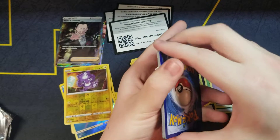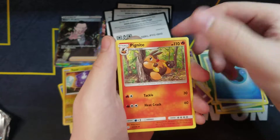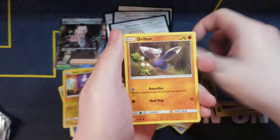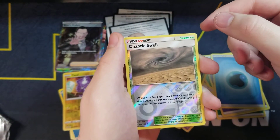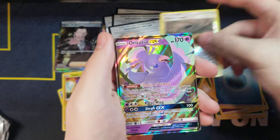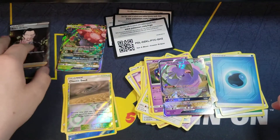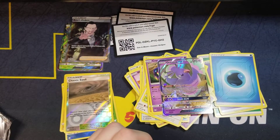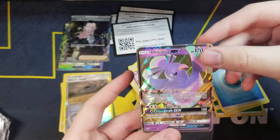I don't really look into that too much. Unidentified Fossil, Pigsnite, Professor Oak's Setup, Eevee, Tangela, Drilbur, Pancham, Cosmog, a Chaotic Swell reverse hollow, and an Oricorio GX — oh, did I call that a V? Not sure. Vileplume is a GX too. That one I definitely don't have — that's awesome. Sleeved up!